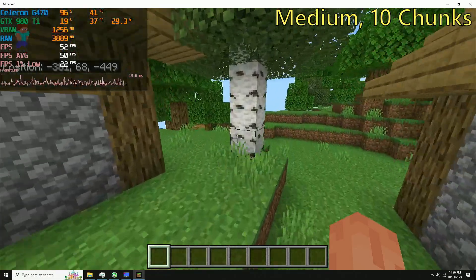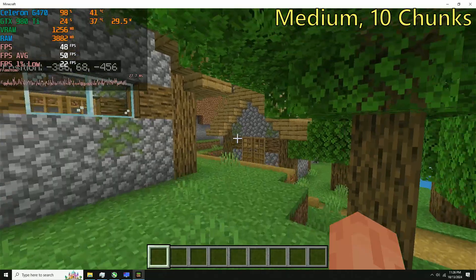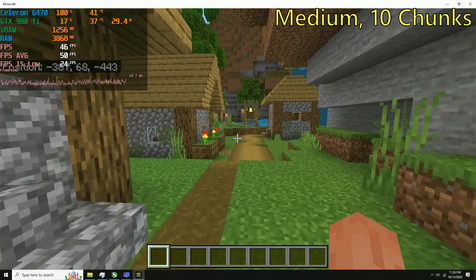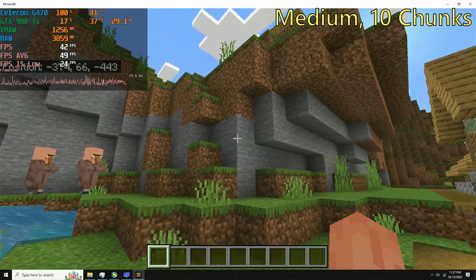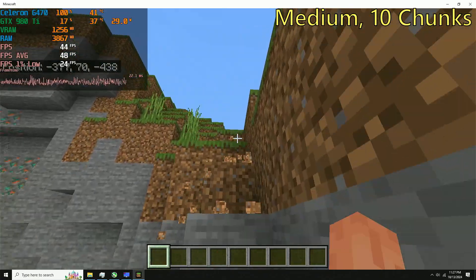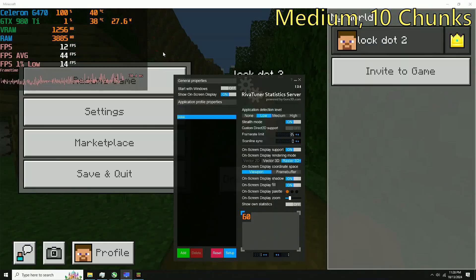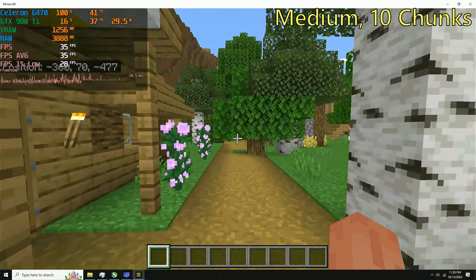I decided to up the settings a little bit — I set the render distance to 10 chunks, turned off fancy graphics and view bobbing, and teleported to a village. That hurt the frame rate quite a bit; it went down to around 45 FPS. Don't get me wrong, it was perfectly playable at 45 FPS. I did experiment with frame rate caps, one through the game and one through Rivatuner, and they didn't really help smooth anything out — if anything, it made it slightly worse, surprisingly.